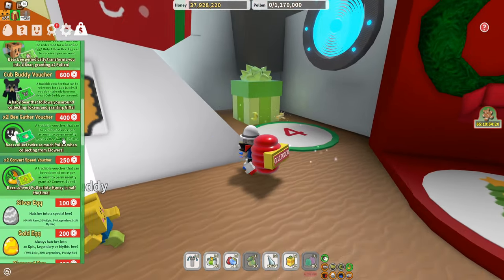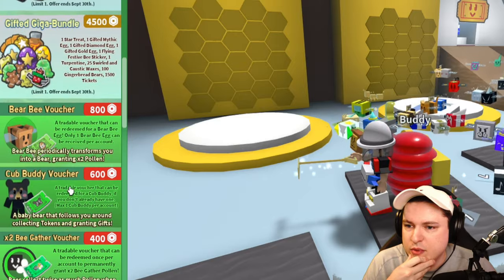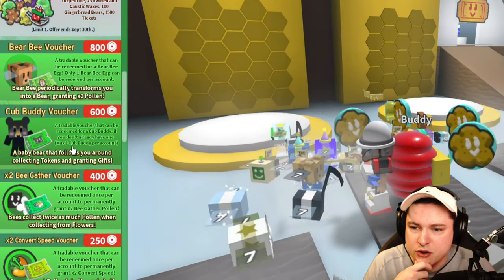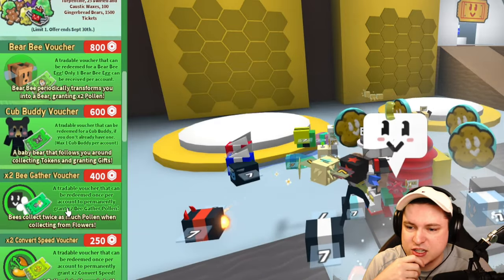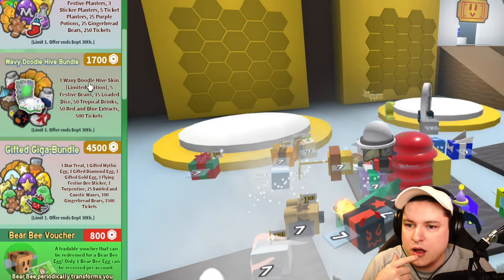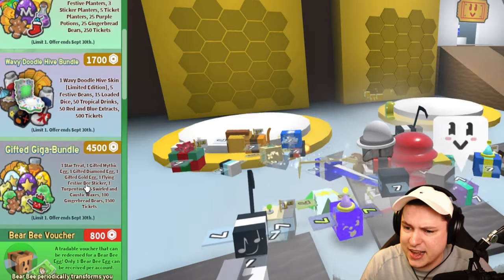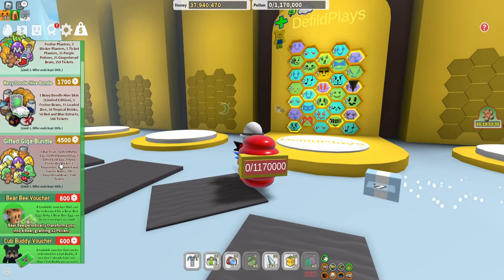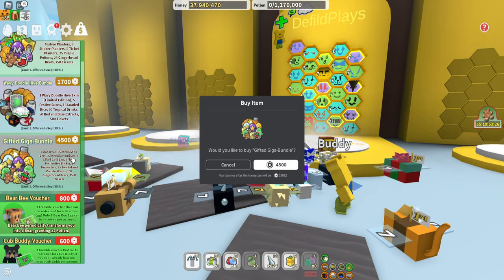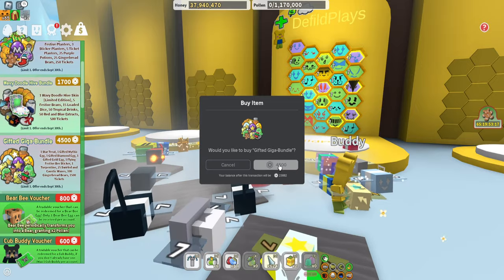There are a bunch of new bundles. We normally buy all the best bundles. We got BeBear voucher and Cup Buddy voucher — these are tradable vouchers that can be redeemed for Cup Buddy if you don't have everyone. We have a starter pack, purple planter pack, and a Wavy Doodle Hive Bundle that gives a hive skin. There's the Gifted Giga Bundle — only one available — and we get ourselves one star treat, one mythic egg, one diamond egg, one gifted gold egg, a Flying Festive Bee sticker, and one turpentine. Oh my god, that is actually crazy good. Of course it's 4,500 Robux, but we will give away one today.